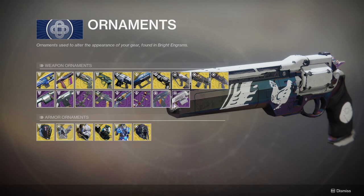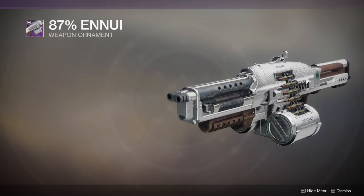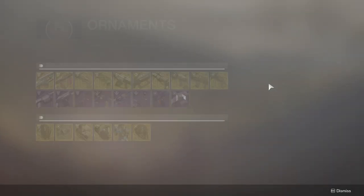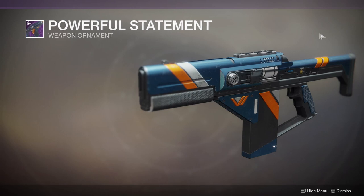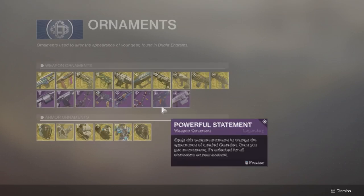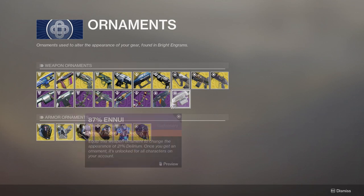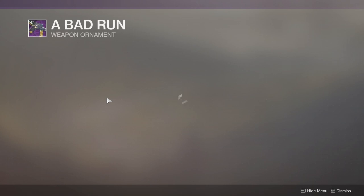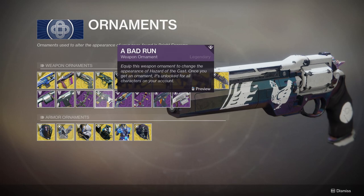Then you get the legendary ones. I have this one — if I remember correctly, it removes the splatter of the snakes here, and then just has the little thing right here, and it changes the material as well. I think it's fine for 21% Delirium. Loaded Question — this one I do not have. I don't really care about it because I don't use Loaded Question, but I wouldn't mind getting it. Amy's True — I didn't even know I had this one. It looks really cool. Blind Faith — I do not have this one. I kind of want it, but I don't even use Trust anymore. Hazard of the Crest, I don't have this one either. This is for Hazard of the Crest, which I don't even use that one either.